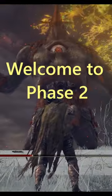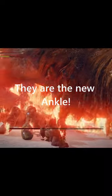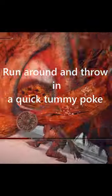Welcome to phase two. When his belly starts vomiting fire, hit his fingers — they are the new ankle. When he tosses in some WWE, run around and throw in a quick tummy poke.